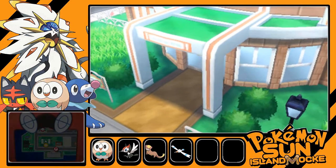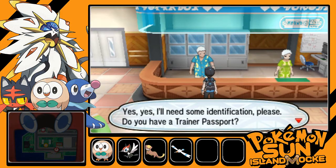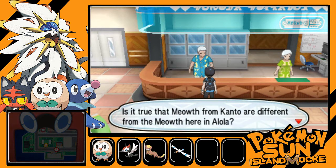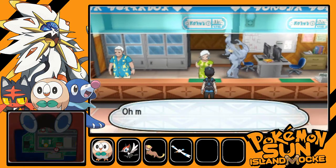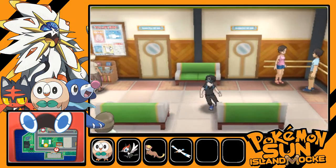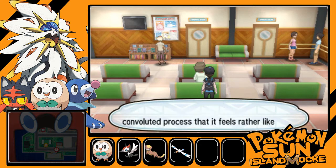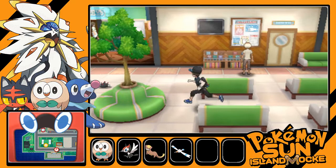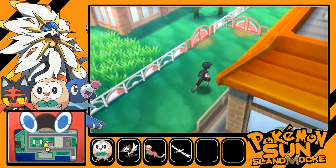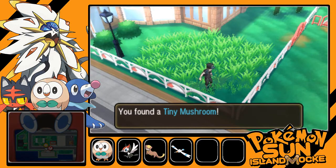We head toward what's probably town hall. A staff member requests identification: 'Do you have a trainer passport? Oh, so you're Eric — I remember preparing your trainer passport. Professor Kukui asked me. You came from Kanto, didn't you? Is it true that Meowth from Kanto are different from Meowth here in Alola?' Yes, it is. Berry stock is running low so they put in another order. Getting documents from City Hall feels like an elaborate game. We find a tiny mushroom item nearby.